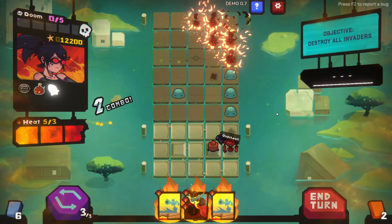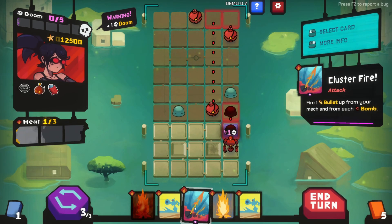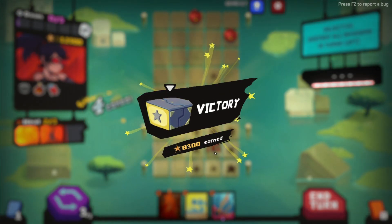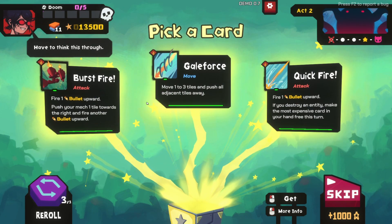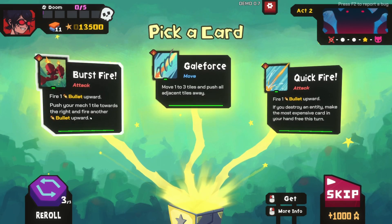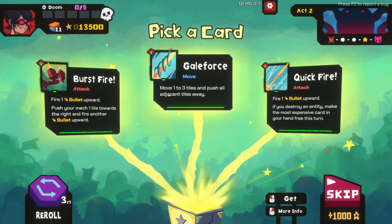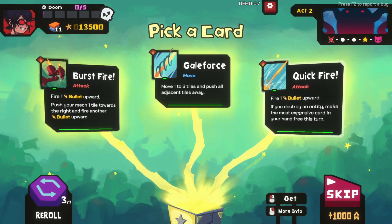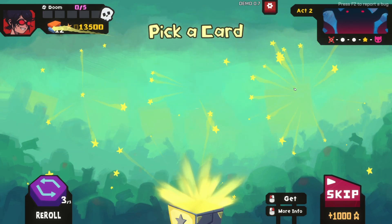Let me just do this. Oh we hit ourselves! You can blow yourself up. Fire one bullet upwards, push your mech one tile towards the right and fire another bullet upwards - that's pretty good. Move one to three tiles, push all adjacent tiles away. Fire one bullet upwards - if you destroy an entity make the most expensive card in your hand free this turn. I will take that.